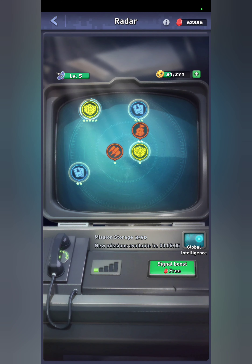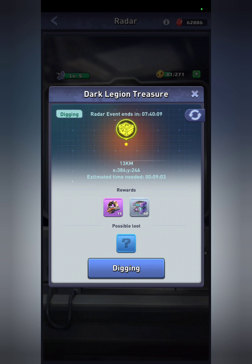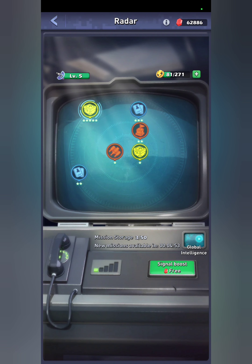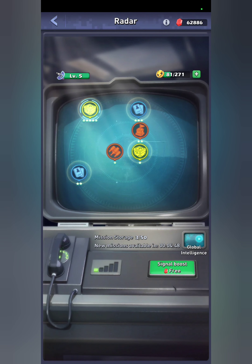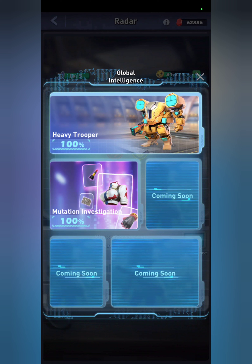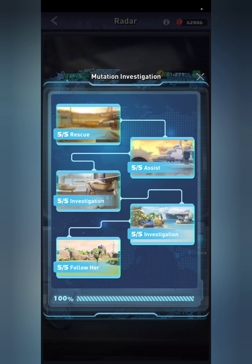Whether you're doing the attacks or the dark legions, once you complete them you have a chance to get the possible loot. They labeled it 'possible loot' so they can use it for both the heavy trooper and the mutated heroes. You can click the global investigation button and you'll see the mutation investigation — right now Merida is currently the bottom one that says 'Follow Her.'